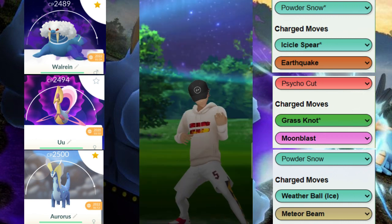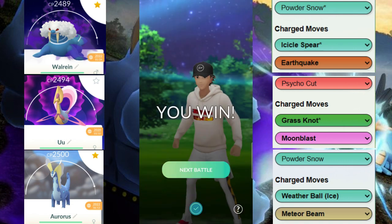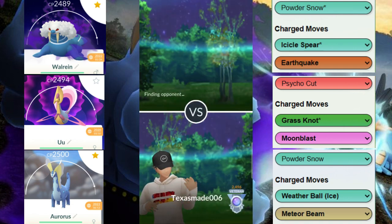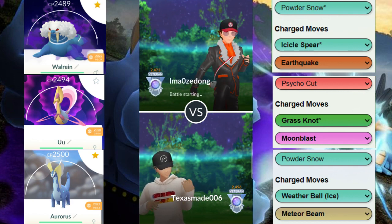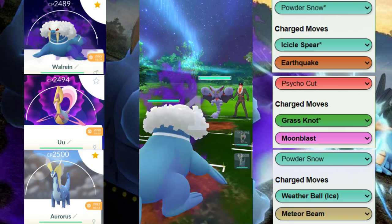GGs to our opponent there. My guess is maybe another Charizard in the back. I had a feeling it was a Jellicent-double-Fire or maybe another Dragon type, but either way that Aurorus was super strong against their back line.